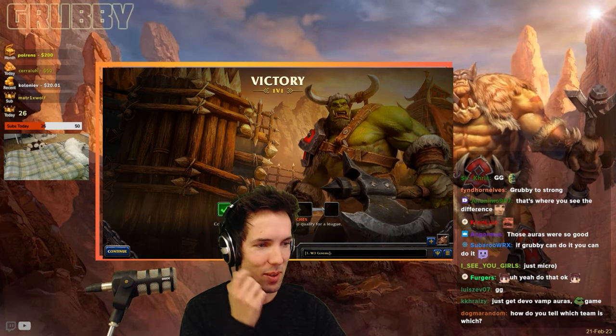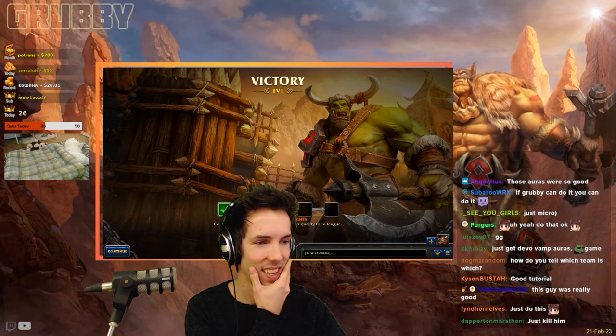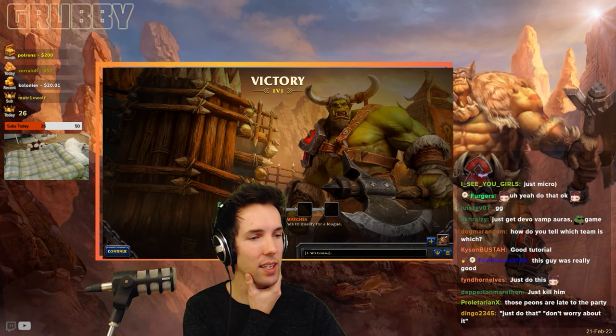Just get Devotion and Vampire — easy game, a little bit lucky. How do you tell which team is which? I'm blue and he's red.